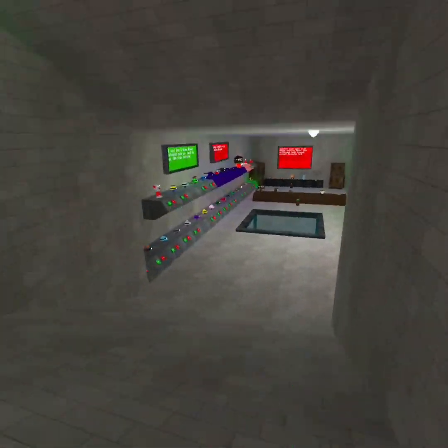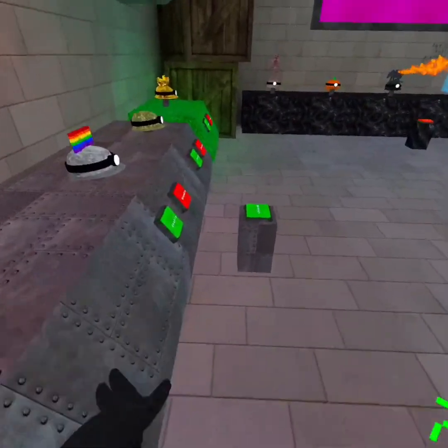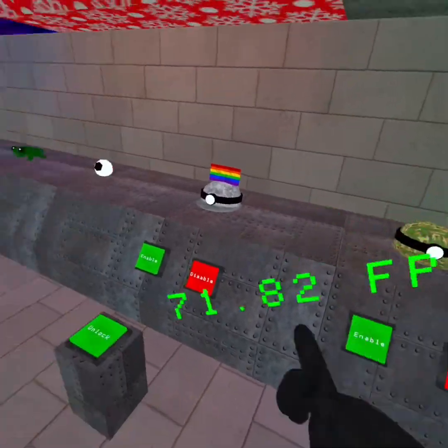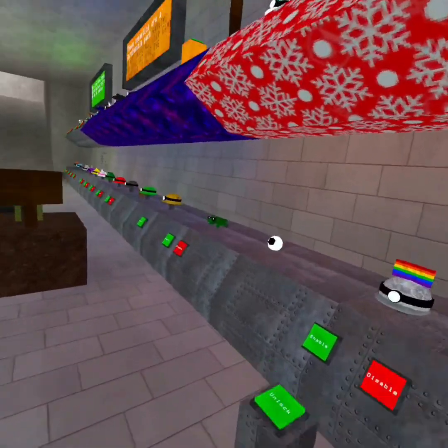I just noticed while editing that some random laughing — I slowed it down for y'all — but that was weird. I didn't even notice that while I was playing. That was not me either. You should be able to equip it and unequip it down here, right around here. You can equip and unequip it right here. This is a free hat — I got it just because it's free cosmetics.